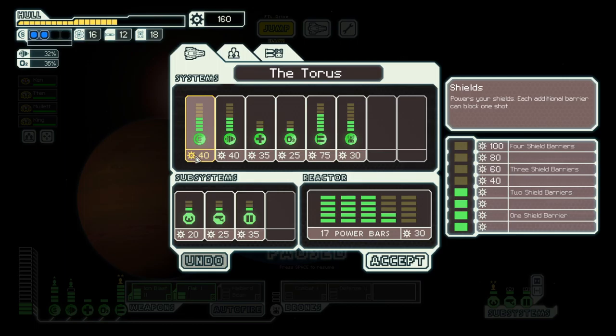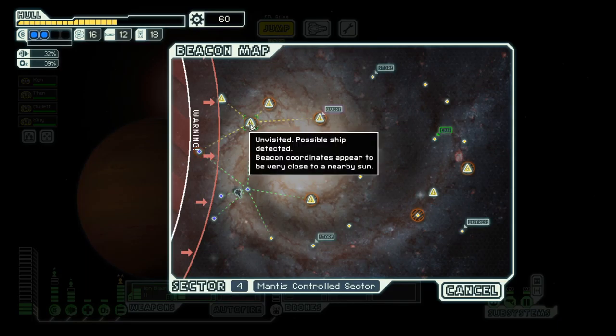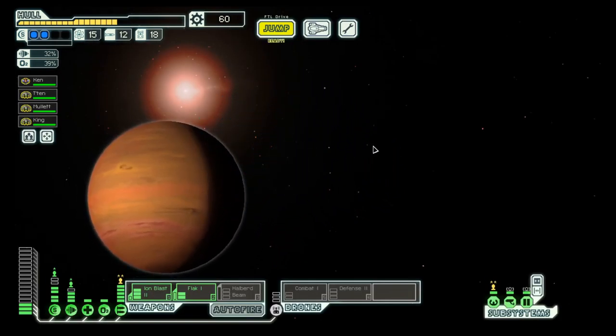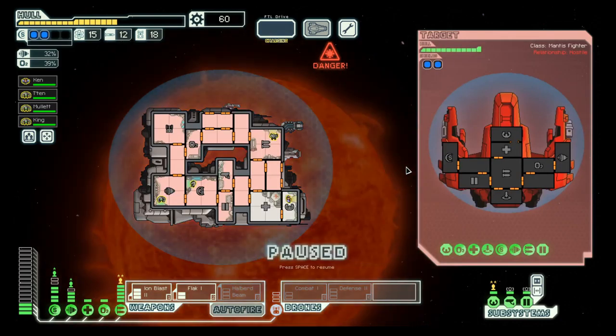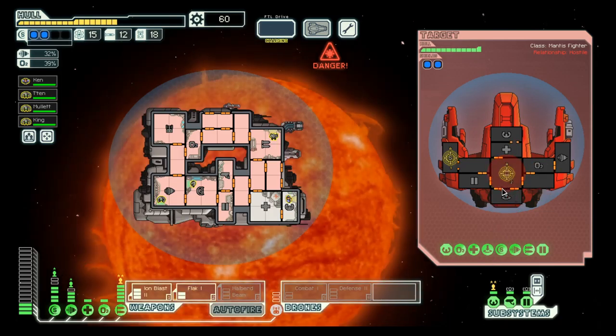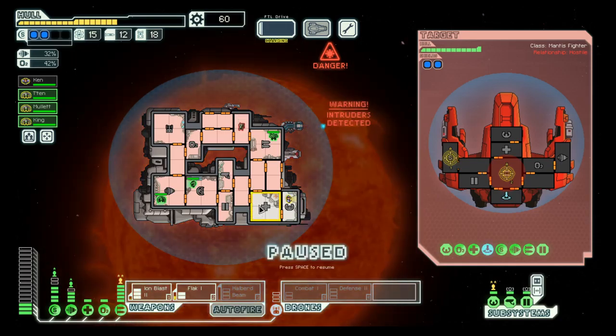Let's see what we can do here — one hundred and sixty scrap, so let's buy the shield and then we can decide if we want to power it or not. Okay. This seems to be becoming a bit of a routine.